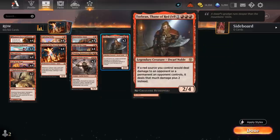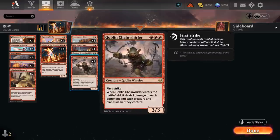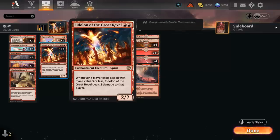We've got two copies of Torbran, which is an awesome curve topper in a red deck, especially alongside Chainwhirler. As long as a red source we control would deal damage to an opponent or a permanent an opponent controls, it deals that much damage plus two instead. So now our Chainwhirler will deal three damage to each creature and planeswalker the opponent controls, as well as to their face. And with Torbran in play, Eidolon deals four damage to the opponent while still only dealing two damage to us — another great synergy.